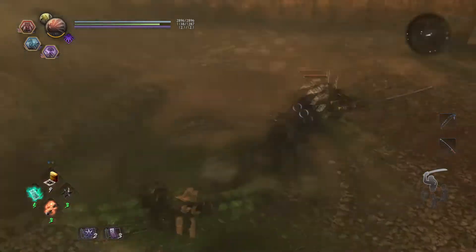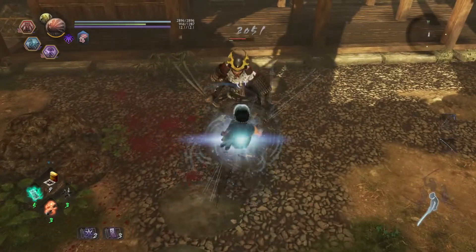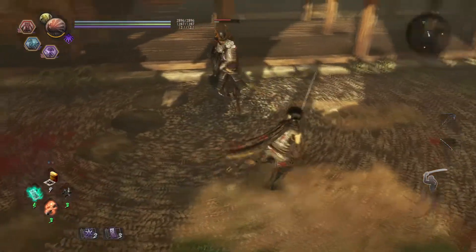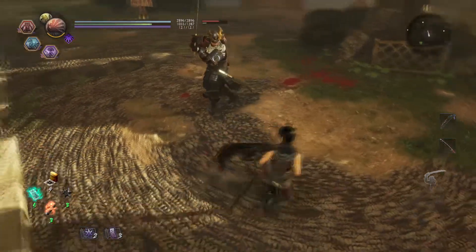However, the high stance dodge is also notably slower, has a significant recovery window, a long travel distance, and consumes more ki to perform. Thus, I recommend limiting your use of this move and encourage getting comfortable with the standard dodge found in mid and low stance.